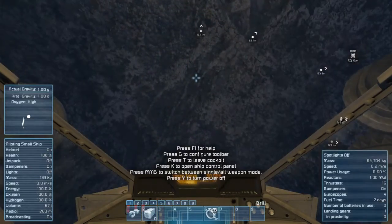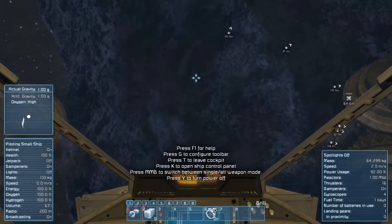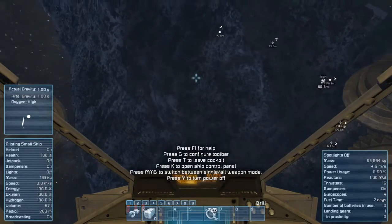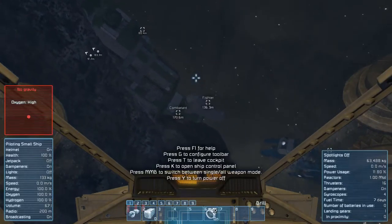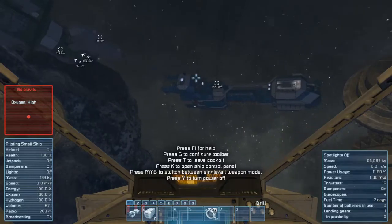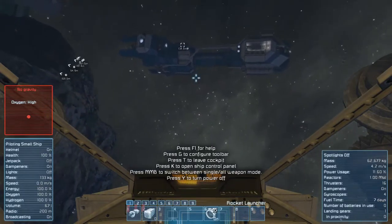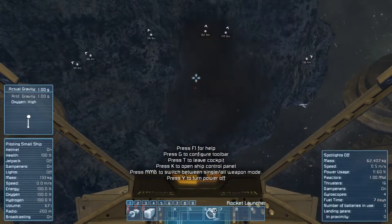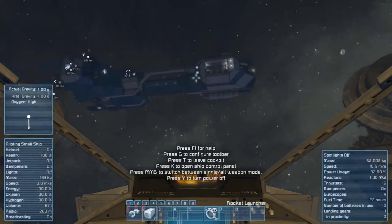It's pretty quick at mining. You start with the left mouse button and switch to the right. On top of that, it also has a rocket launcher, so you can blast things out of your road — whether it's a piece of asteroid or a ship. We're going to use this ship here as target practice.